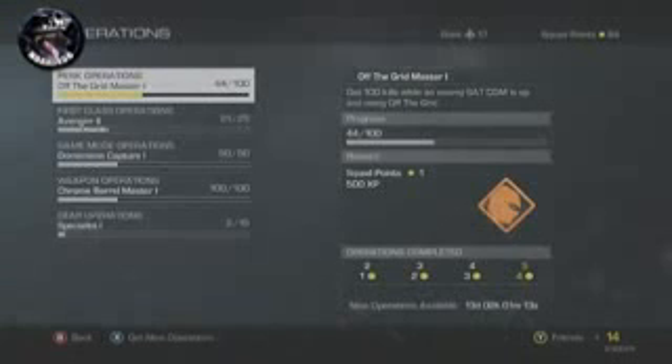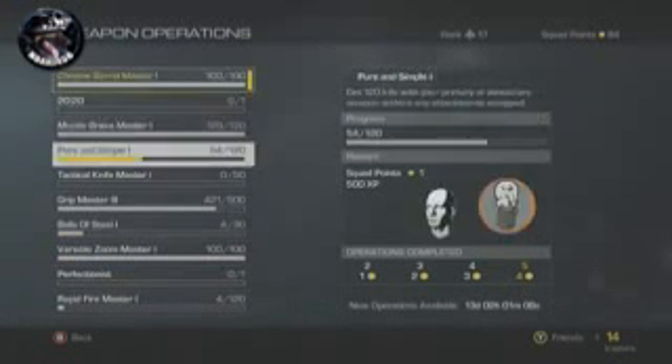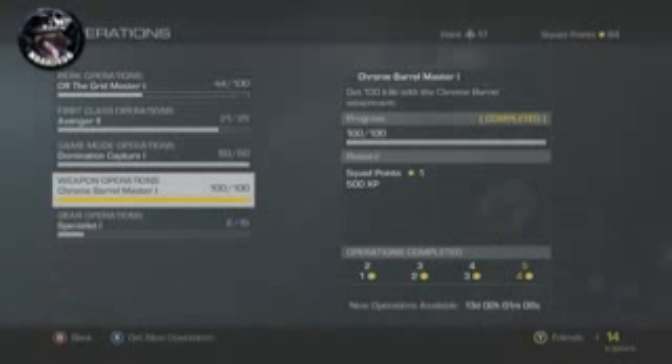Once you get 100 out of 100, I went into a game and got three extra kills to finish with the Chrome Barrel Master 1. You can do this by using the sniper rifle and getting kills with the Chrome Barrel and the Variable Zoom attachments.